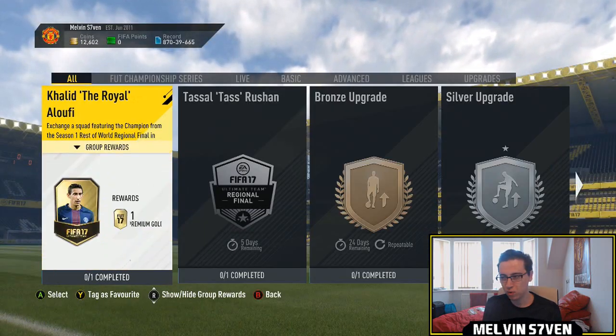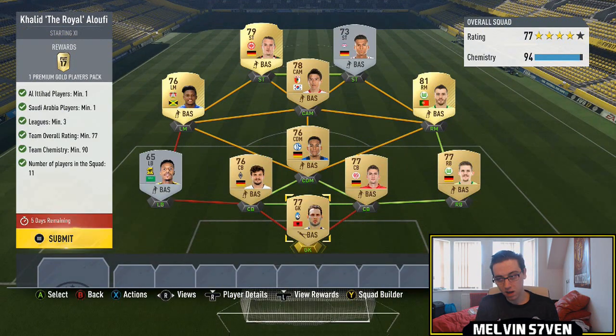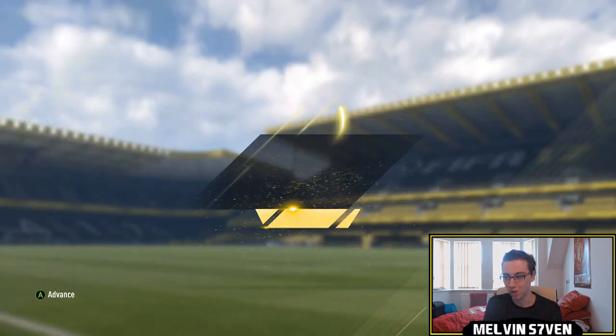I think there's two more left. For The Royal — again, this is the guy who also needed an Al Ittihad player — the rest of it I've just went Bundesliga, because you need three leagues, and then I've went with a Calcio goalkeeper to fill that requirement.